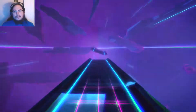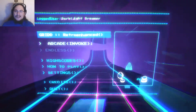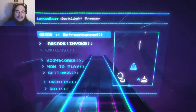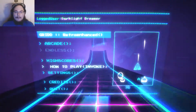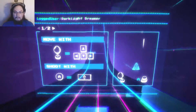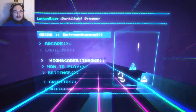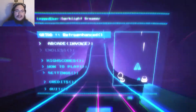Press start... these graphics are really awesome, holy shit! This looks so retro but in a very polished way, I love it. Let's see how to play — move with control stick and A, or directional arrows and enter. Okay, we're going to try that out and see if it works. Let's go ahead and jump right into arcade mode.